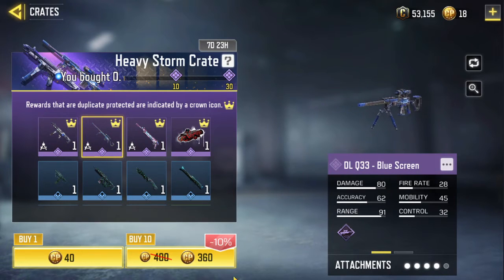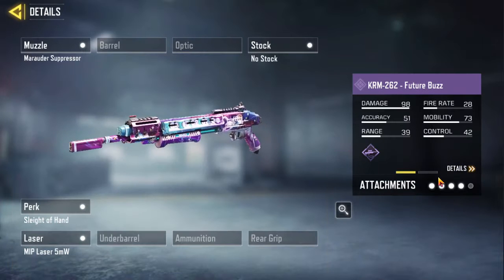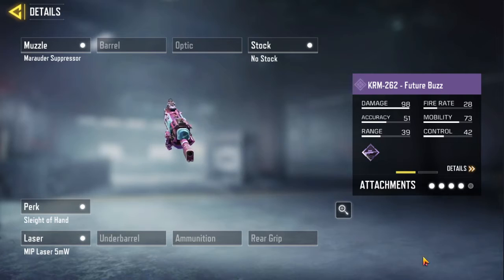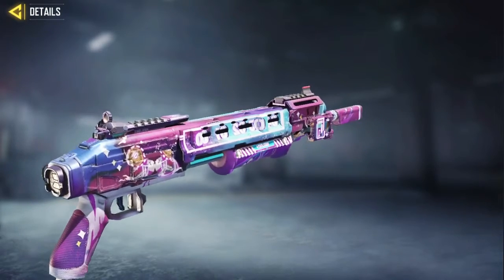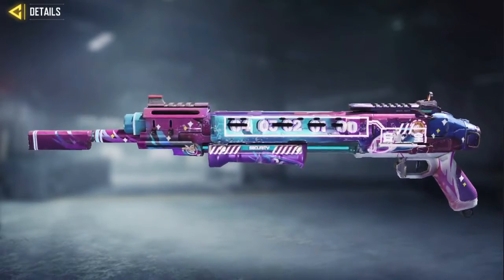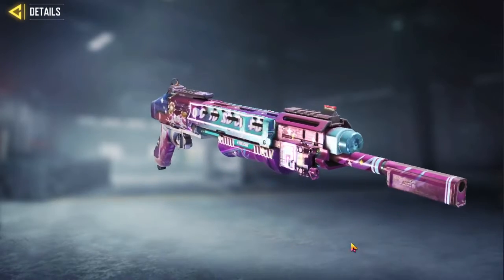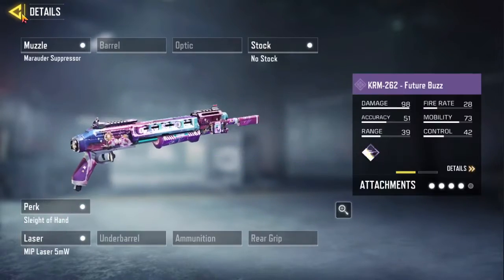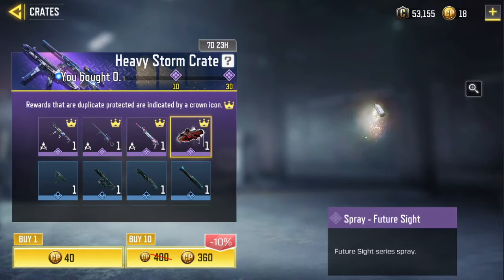The next one is the TRM262 Future Bus. This is the attachment. The next one is the SPRAY: Creature Sight.